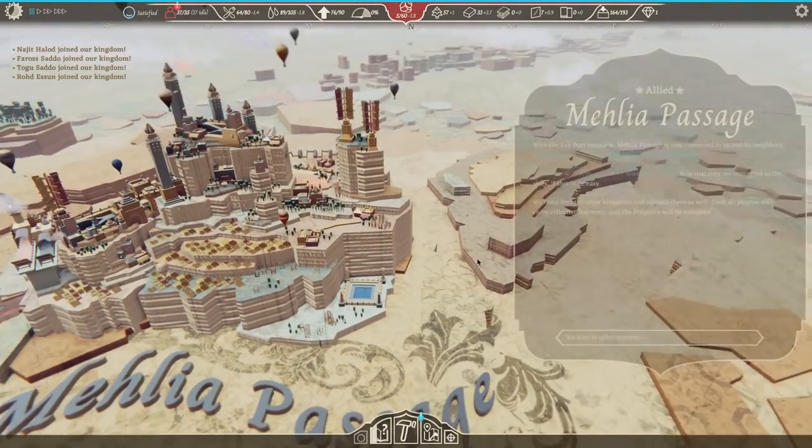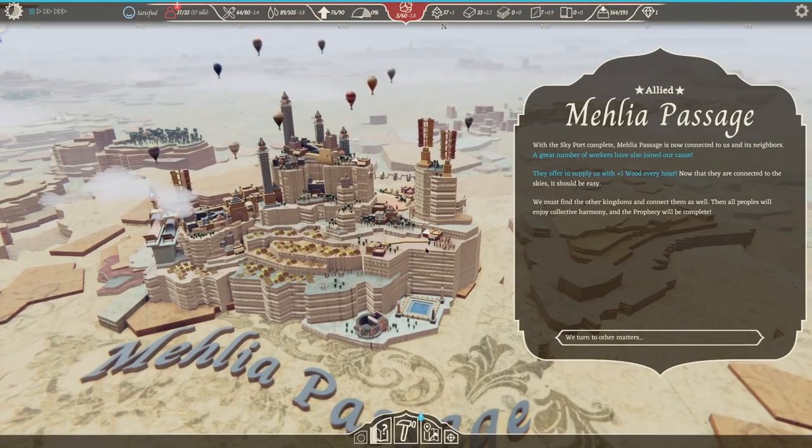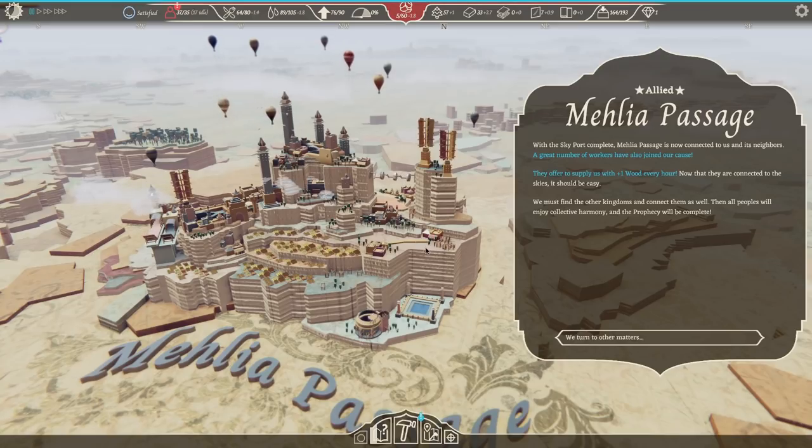With skyport complete, Malia Passage is now connected to us and its neighbors. A great number of workers have also joined our cause — they supply us one wood every hour. We must find other kingdoms and connect them all. The peoples will enjoy harmony. Prophecy will be complete.